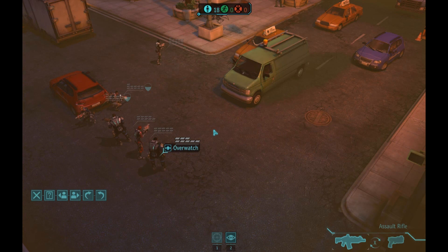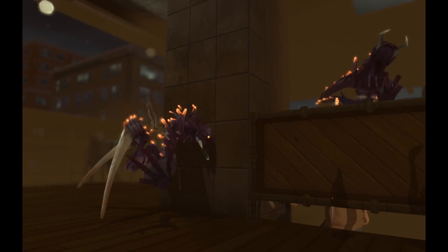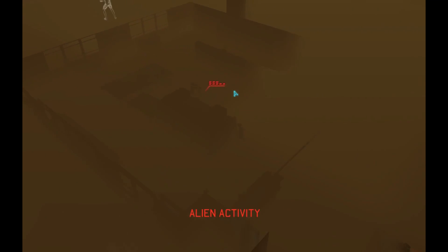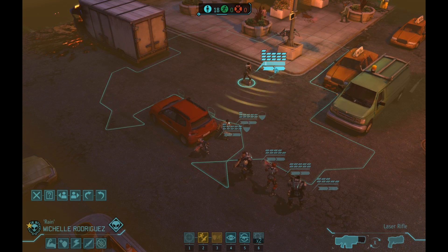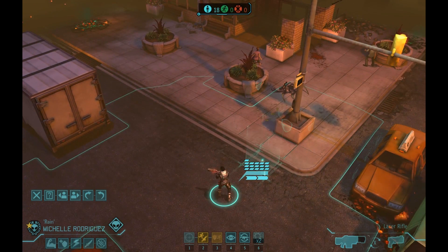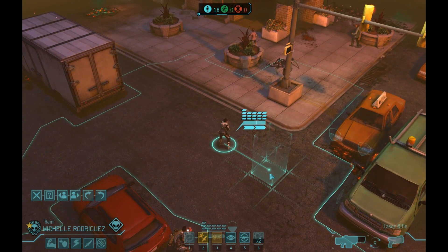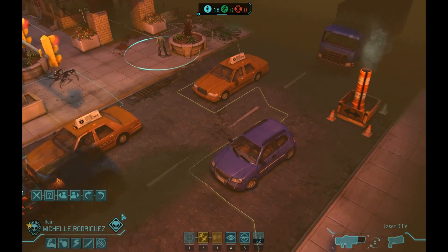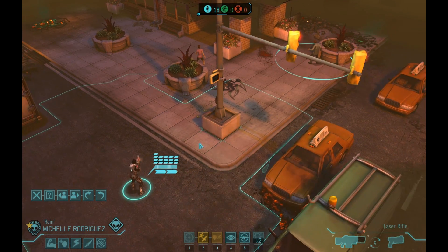At this point, everybody is lined up and it's time for the aliens to do whatever they're going to do. This is what I'm talking about when I say this map tends to dump a lot of aliens in my lap. I got lucky in the sense that these two scurried off, but I now have another group of activated chrysalids. I don't have the luxury of thinking they won't be aggressive — I also have to worry about which direction enemies are going to come from, knowing there's just more out there that could pop out from pretty much anywhere at any point.